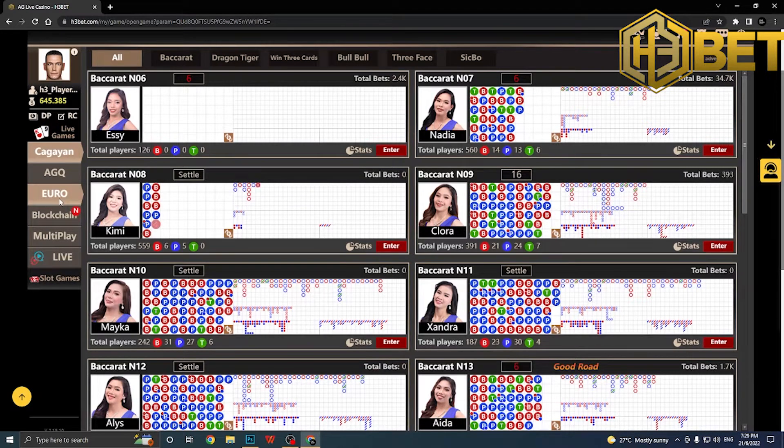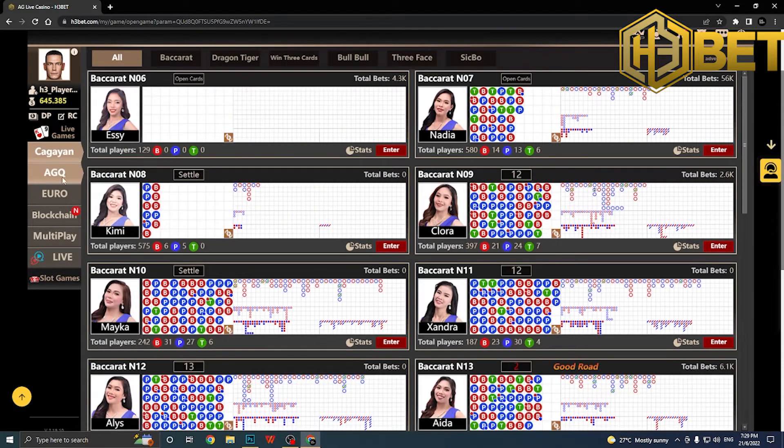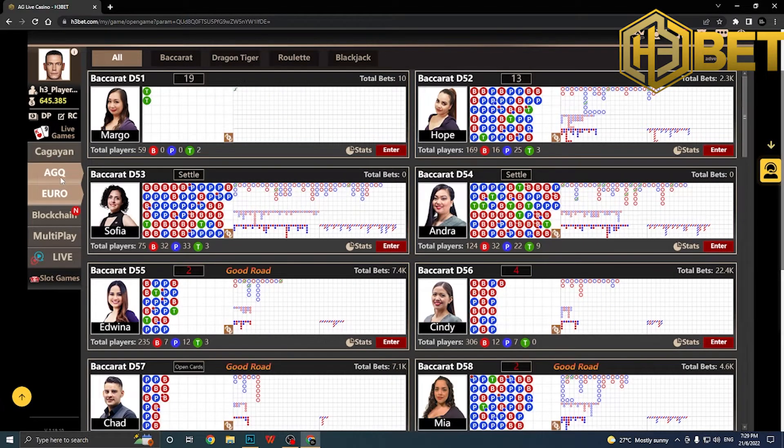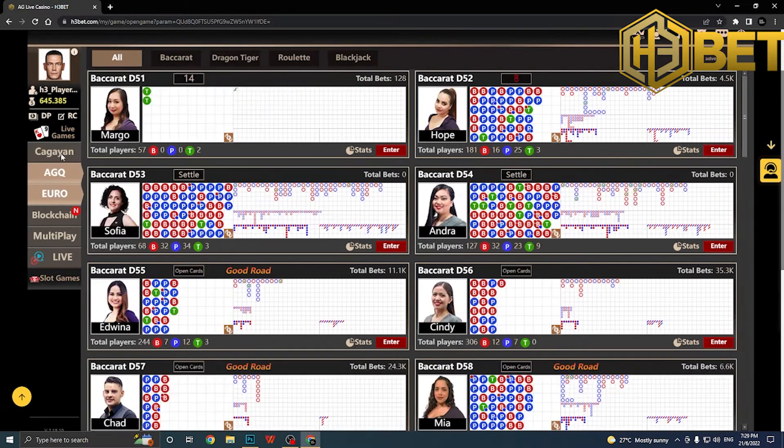There are different regions here as well, and the user interface in this casino is very friendly — organized very carefully and neatly. Any kind of game you want to play, click on the three different region tabs and you can find roulette and blackjack under the Euro section. But today we're just playing slot games — it's down at the side tab, click on it.